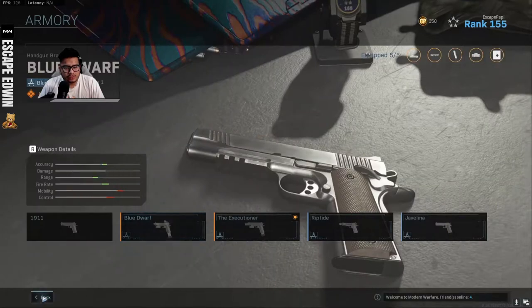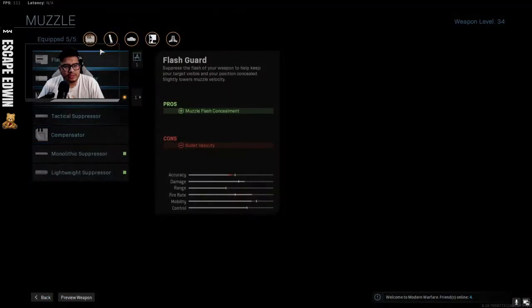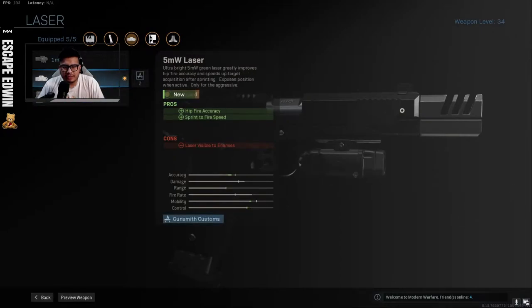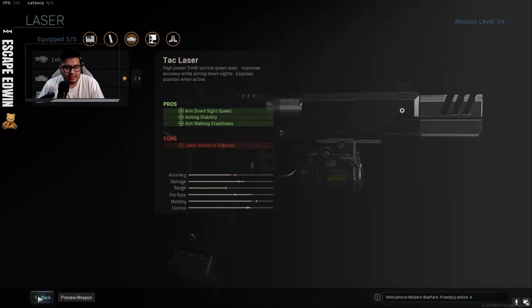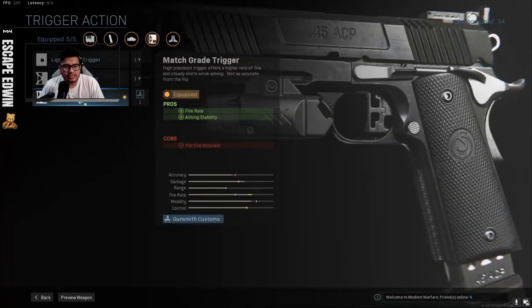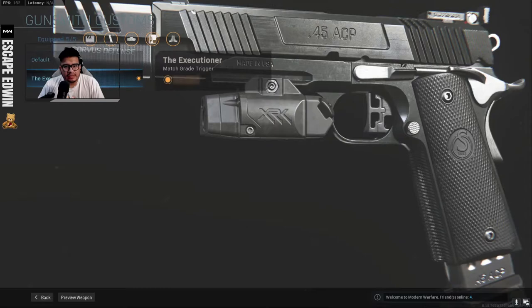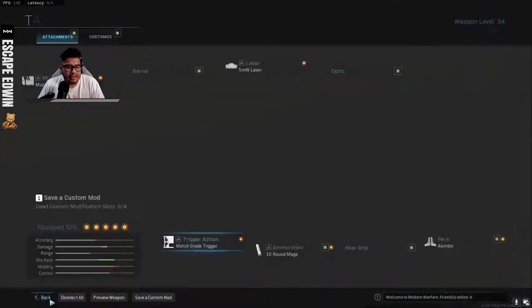Let's see the actual gun. It has a Muzzle Brake for recoil stabilization. Here's the default, and this is the Executioner — it makes it a little more shiny, that's the only difference. It has the 5-milliwatt laser, which is better for hipfire accuracy and sprint-to-fire speed. Since we have the Kimbo, there's no point for ADS. It has the match-grade trigger for fire rate and aiming stability, though it loses hipfire accuracy — I'd prefer a lightweight trigger. The Executioner finish gives it a stainless-steel look. I'm not going to change anything because I want to show it off exactly how it was bought from the store.